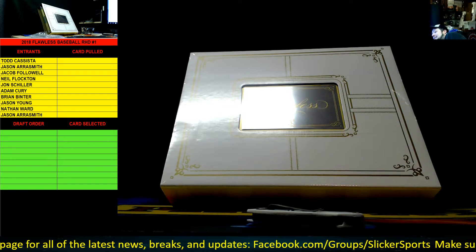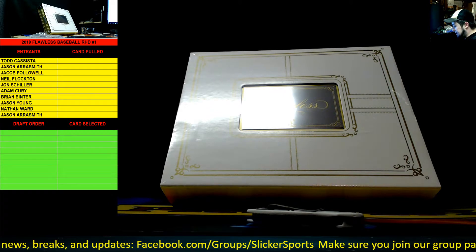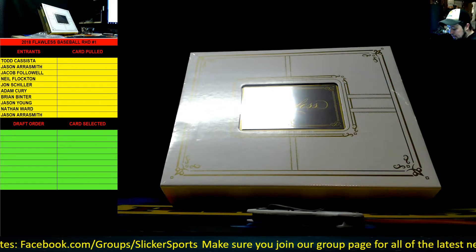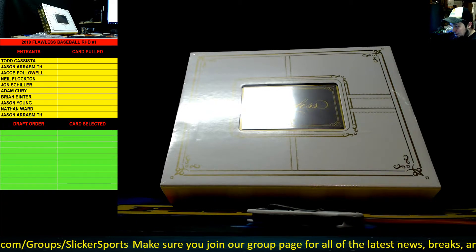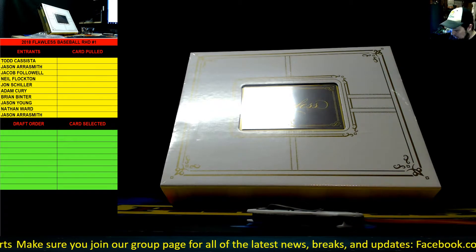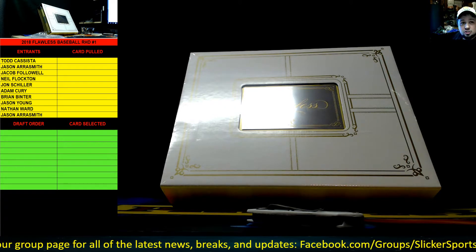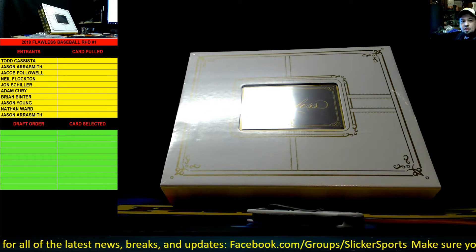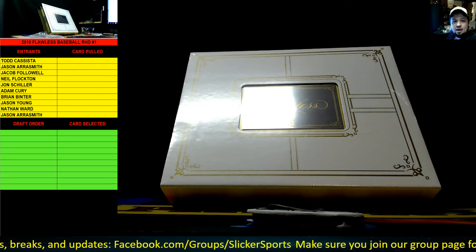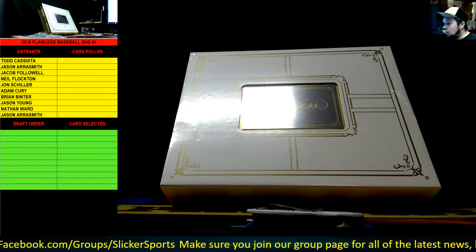What's up guys! 2018 Flawless Baseball single box break here — this is a guaranteed hit draft. What we're gonna do is open up this case, look at all the cards, document every card. You can see on the left-hand side of your screen all the people who are in this. Cards get pulled one at a time, then we'll run the randomizer, get a draft order, and people will start selecting their spots.